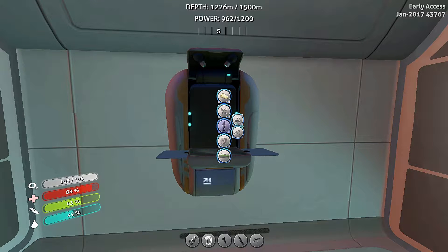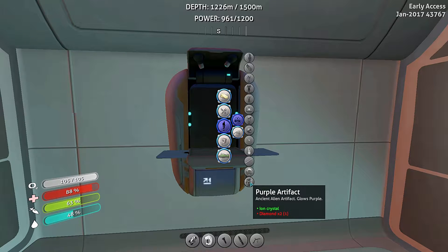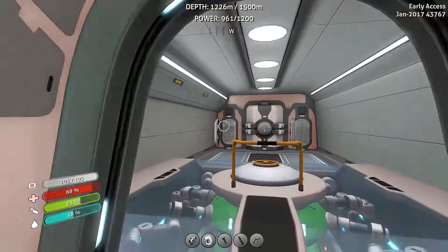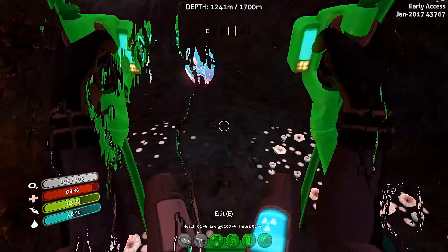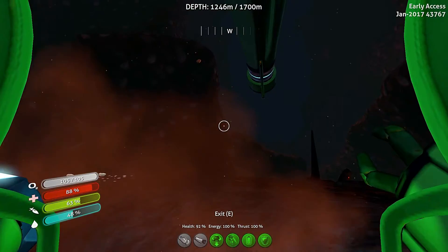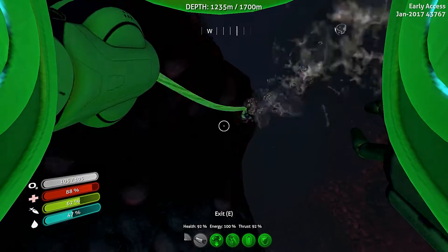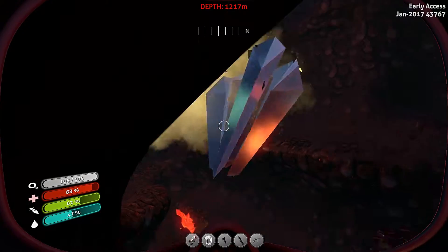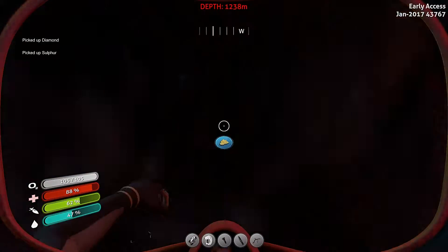I know it's in here somewhere — right there, I need two diamonds. Oh wait, no cheating. We're here, we're gonna go out and find a diamond — there's probably one right around here somewhere. Just need to look for it. Bam — diamond, come here! Awesome, that was easy. Grab that sulfur too.